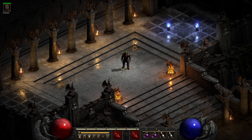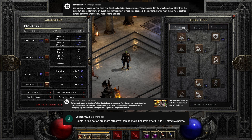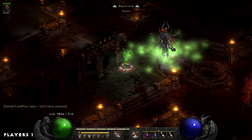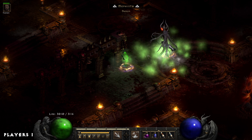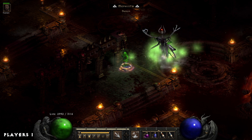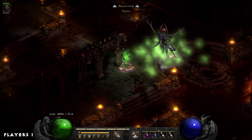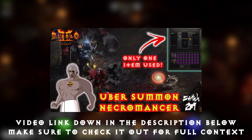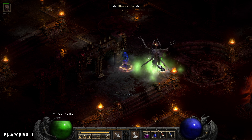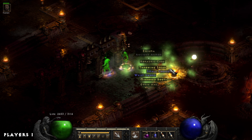Moving on to the 1,650% magic find build guide — all of the comments center around one thing: put points in Find Potion instead of Find Item, with Frankenstein clarifying that this was changed in one of the prior patches after the video went live. This video was very late to going live on the channel. I was focusing all my attention on the one-item Necromancer going through the Ubers video, and by the time I wrapped that up, I hadn't caught up with all the new patch changes at the time. I do appreciate the clarification.